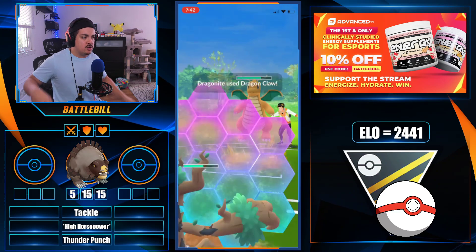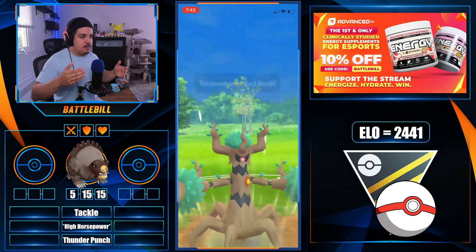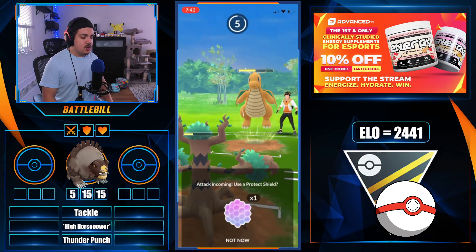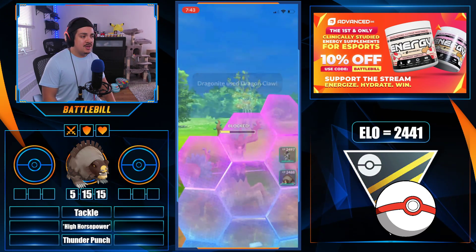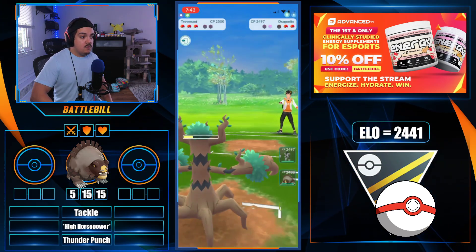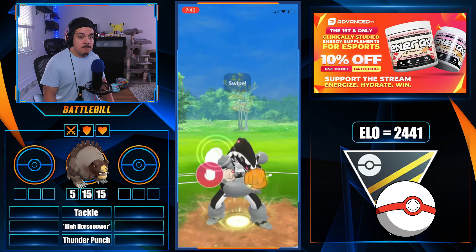SmudgyB swaps to Obstagoon, builds up to Night Slash, gets the boost, and takes out Altaria for the win. But as you'll notice, as much as Tackle isn't doing a terrible amount of damage, it's just not generating energy well enough to build up to High Horsepowers and Thunder Punches consistently to play a bait game. Ursaluna loses a lot of strong matchups it would have had with Shadow Claw, whether in Master League, Ultra Premier, or even Great League — even though Ursaluna's stats are quite high.